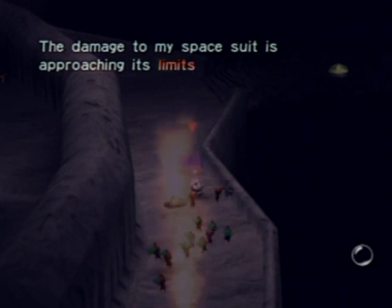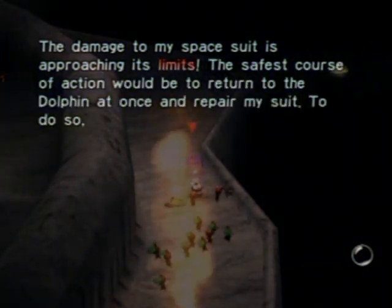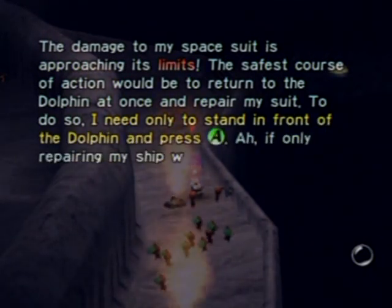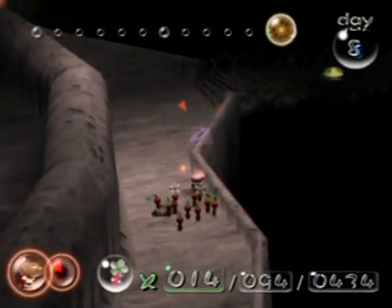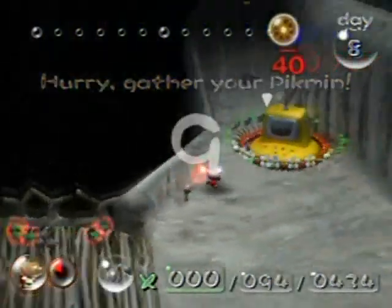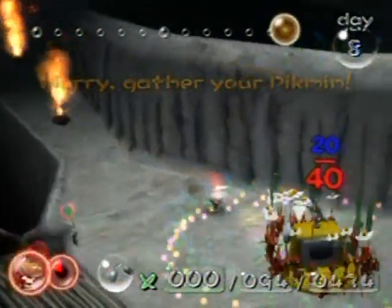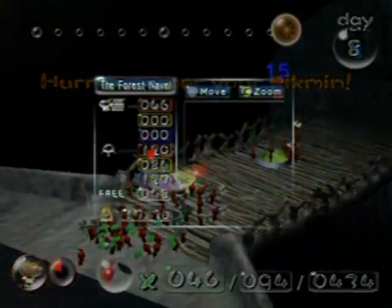Damage to my space suit is approaching its limits — the safest course would be to return to the Dolphin at once and repair. To do so I only need to stand in front of the Dolphin and press a single button. I don't have enough Pikmin for that, do I? I'm going to have to gather them up and come back here the next day for the remaining parts.